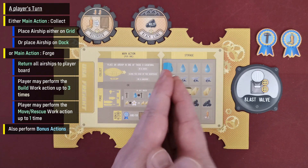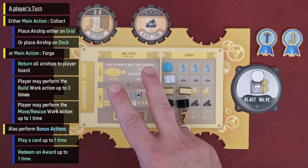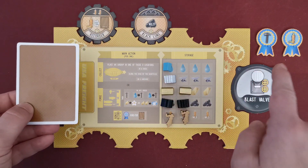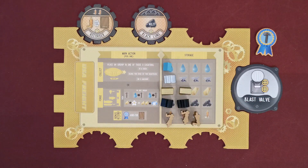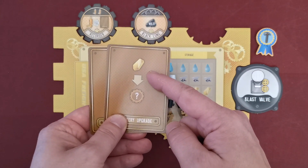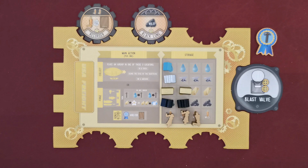A player may also perform bonus actions before, during, or after his main action. There are two types: play a card from his hand, or redeem an award. A player may perform at most one of each per turn — so at most one card and one award redemption. Redeeming an award means discarding one of the player's award tiles to get the depicted bonus — for example, gaining one whistle. Cards offer various bonuses, such as spending one gold to gain a free random upgrade tile, or gaining a free scaffold tile from the market.